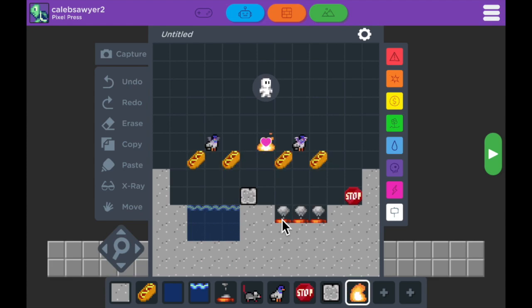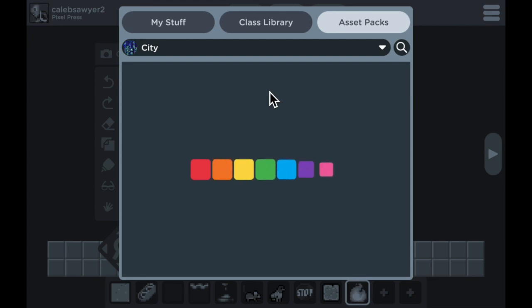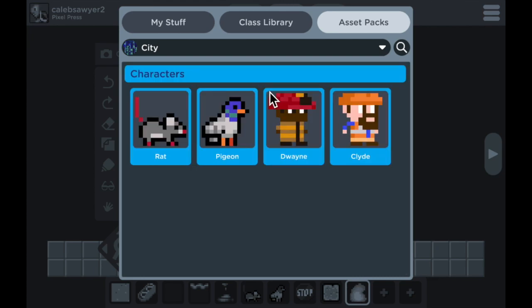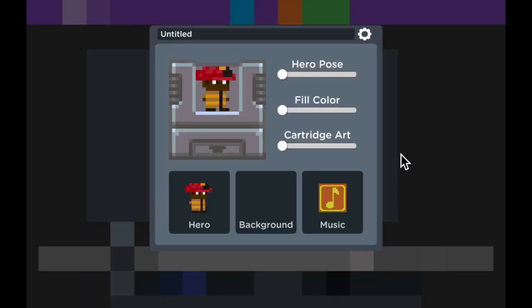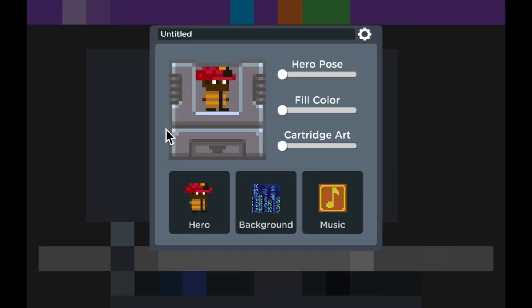Now everything is decorated and you can tell it looks more and more like a game. Now if you tap on your character, it will allow you to pick different characters to play as. I'm gonna pick Dwayne. After you tap on the character you want to use, it gives you the option to put in the background. The background for the city pack looks pretty cool so I'm gonna use that one.